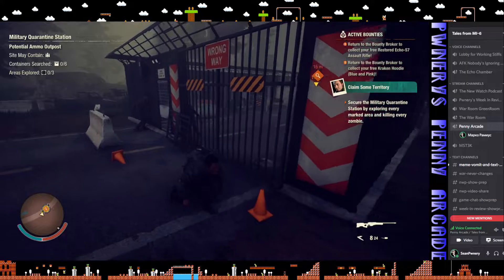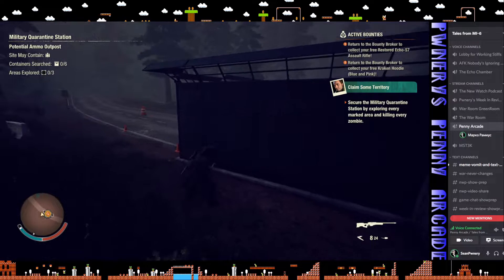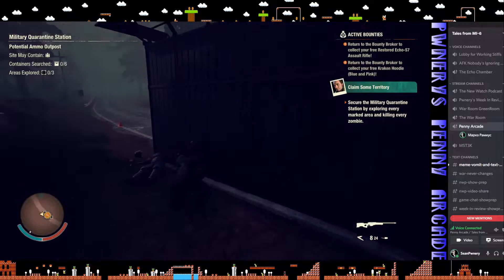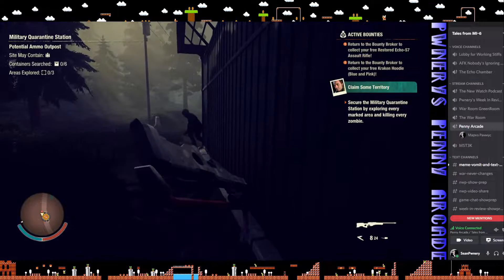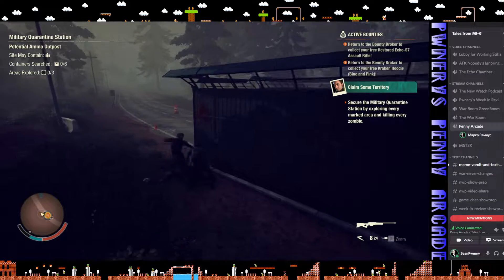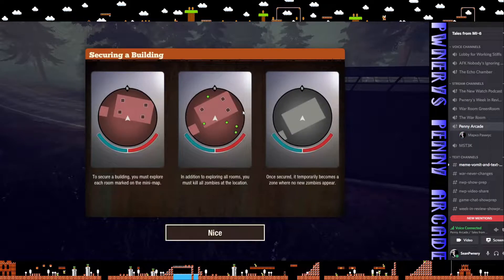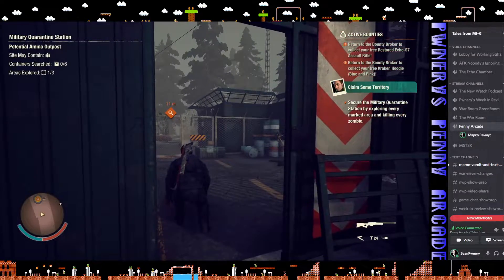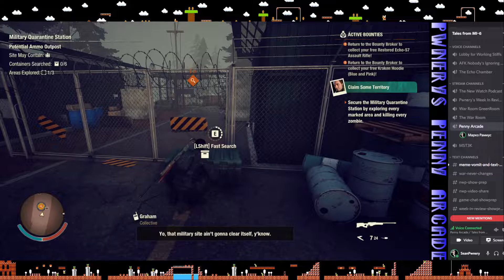Looks like I got that one's attention, so we'll have to melee this guy. He aggroed all of them. That's just a tutorial on securing the building — you can't claim the outpost until you kill everything in the area. And if you see those little squares, these are areas you have to walk over and visually clear before you're allowed to claim a territory. Military site ain't going to clear itself.